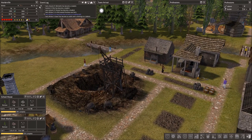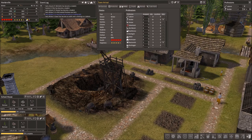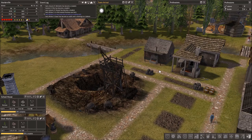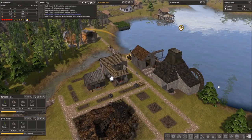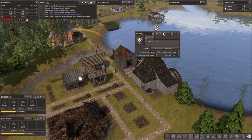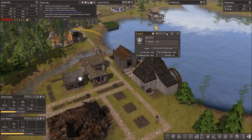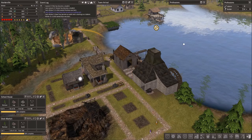Right now we have 46 iron, so hopefully - let's see how many people are working in here. We don't need to turn it up, because I'm pretty sure we have quite a bit of iron ore. We have 420 iron ore and we're going to be collecting more, so I think we're going to be fine with that. Let's go ahead and add another guy - so there's now two people working in the foundry.